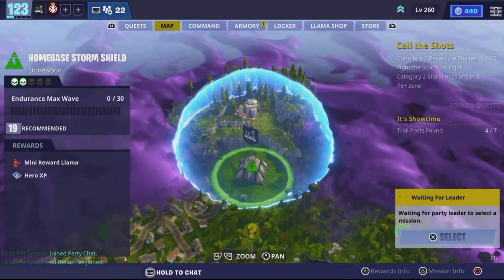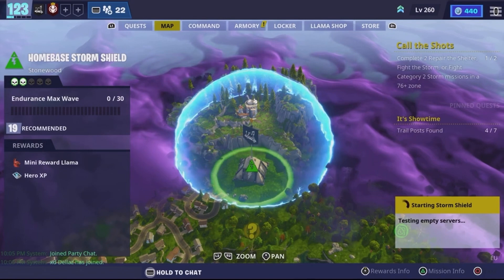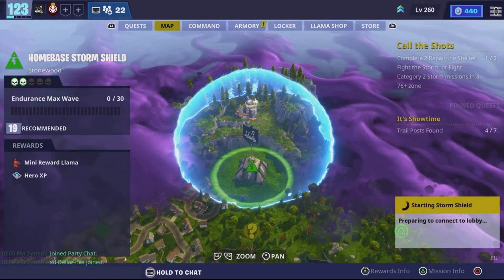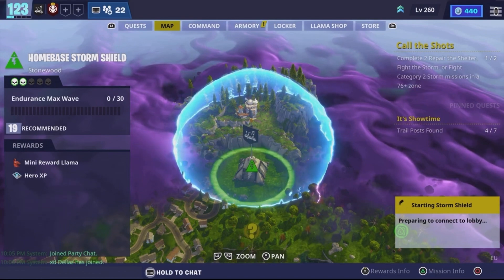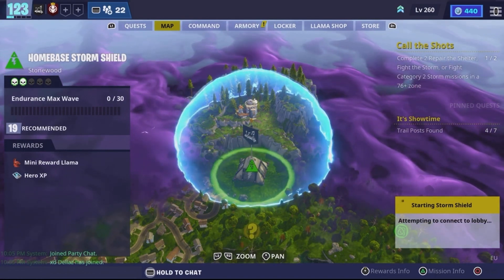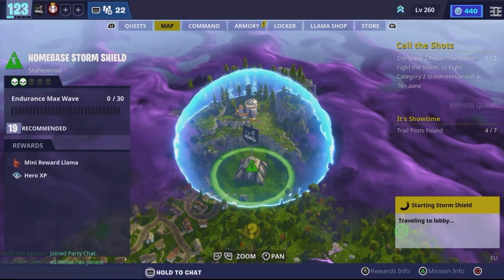So first, if you're in a GPR item and you need a replacement for this, you can join our Discord server to find people, or you can do it with a friend. Your friend needs to be leader and load into their home base. Make sure to check out our Discord and subscribe and like.